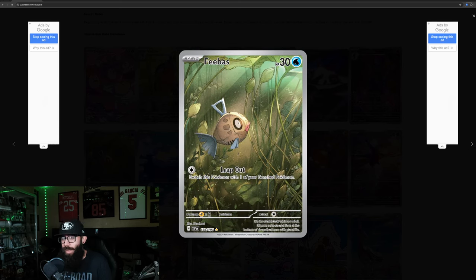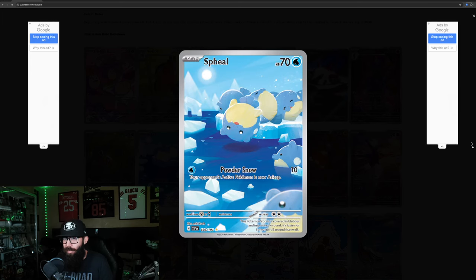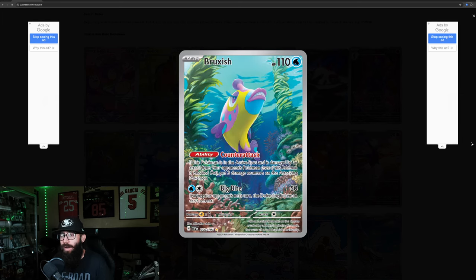The Pheobe — this is the bottom of the Milotic, so really cool there. Super adorable — I like its little teeth sticking out. This was like a Pokémon they designed for a plushie. Bruxish — I've talked about this card before. Not the biggest fan personally, but I like the water vibes. I just don't like the Pokémon as much.